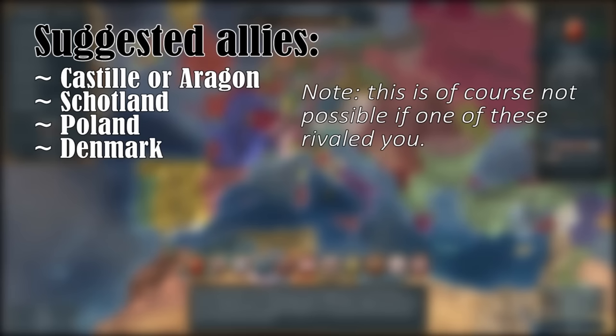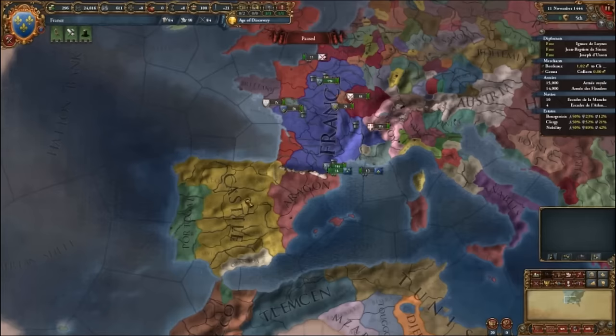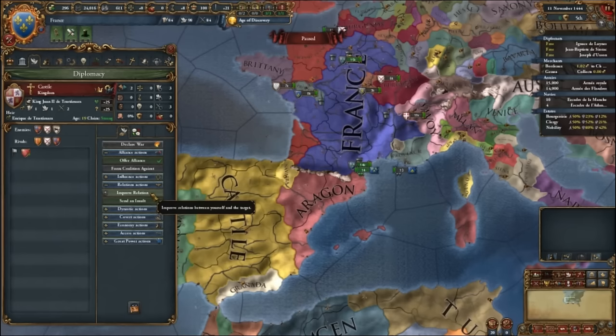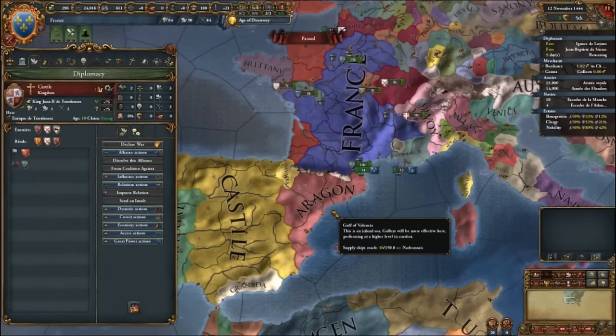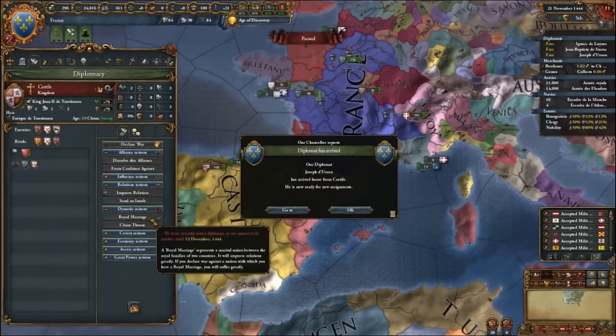Other good allies are Poland and Denmark. The ledger can be a useful way to determine who you should pick as an ally — you can check the army strength of specific countries. You can offer an alliance by clicking on one of their provinces and then clicking diplomacy, or by right-clicking. Check whether they like you, indicated by this icon. You can also try to improve relations to secure an alliance. If you've secured the alliance, it's also smart to royal marry them — this increases your chance for an heir. If you don't have an heir, there is a chance another country may claim your throne, which may lead to you losing your entire country. You can do this by going to dynastic actions.